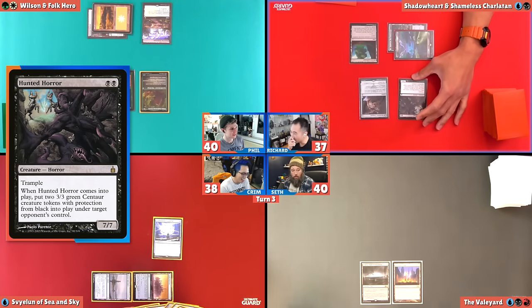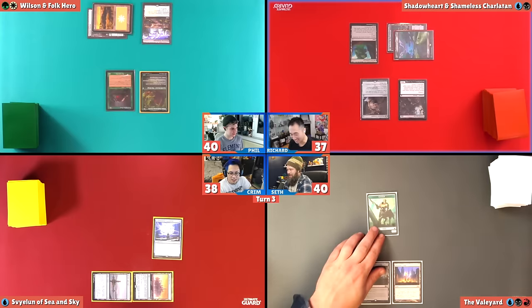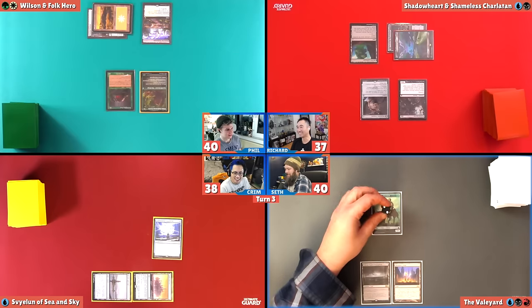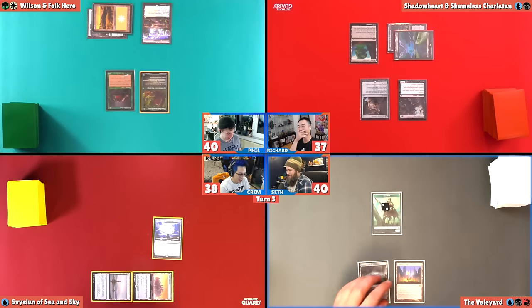Haunted horror — I had a 7/7 trample. When it enters play, put two 3/3 green centaur creature tokens with protection from black into play under target opponent's control. I just happened to... Would you like some centaurs? I would. Why would you give that to Seth and not me? You got the confounding conundrum that's shutting us down. They're coming at you. They basically have haste too. They can attack right away.